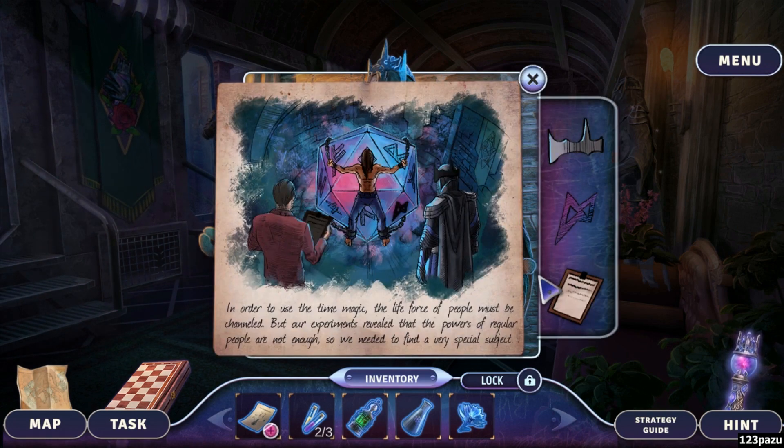In order to use the time magic, the life force of people must be channeled. But our experiments reveal that the powers of regular people are not enough, so we need to find a very special subject — a subject like Rick Rogers.